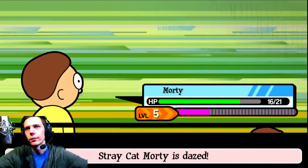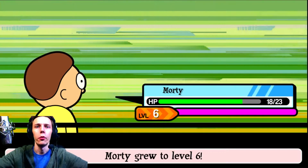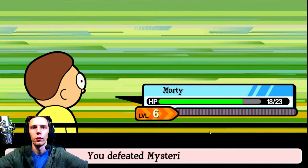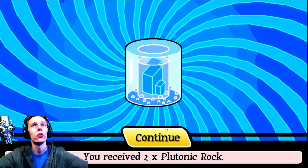The new Morty moves - sure can level him up. I wonder if you swap while in the middle of the battle if it will get experience to both Mortys. I defeated Mysterious Rick and received a badge and 75 Schmeckles and two more serums - nice!